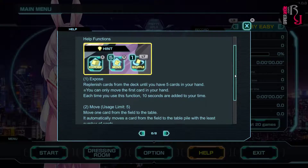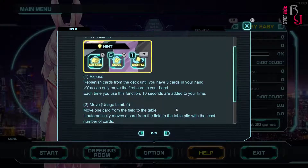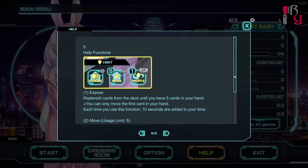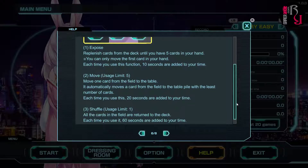The Help functions include: Expose — replenish cards from the deck until you have 5 cards in hand; you can only move the first card, and each use adds 10 seconds to your time. Move — usage limit 5; moves one card from the field to the table automatically, adding 20 seconds each use. Shuffle — usage limit 1; returns all field cards to the deck, adding 60 seconds each use. So time is clearly important for rankings.